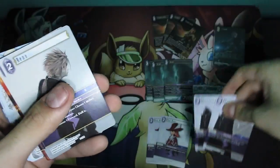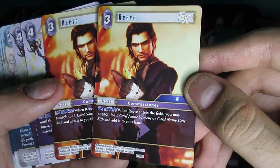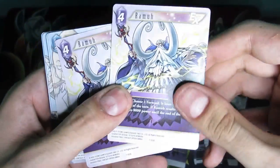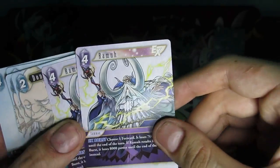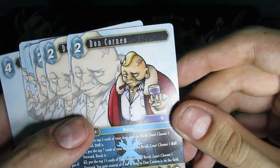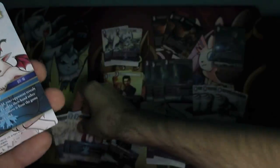Then we have a Restrictor — we get two Restrictors. We have Reno, member of the Turks, and we have Reeve. That makes sense since they're all Final Fantasy VII characters, even some from Dirge of Cerberus. Then we got Rama — a lot of people say 'Ramu,' but that is not correct. It's 'Rama' officially.